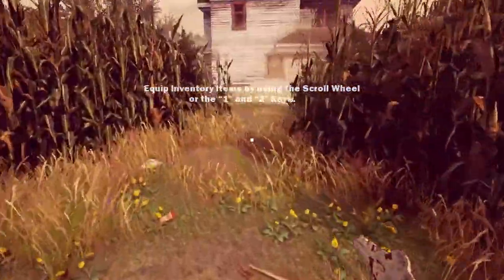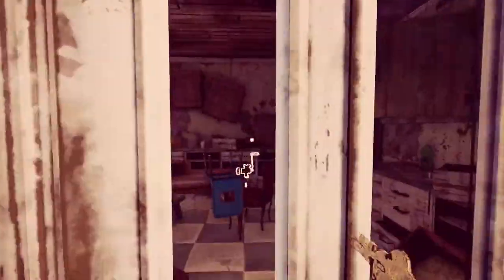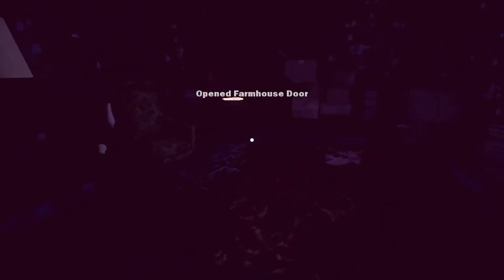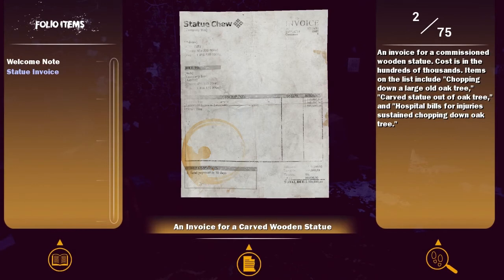So we're about to talk to sentient corn. I'll try this just to not waste time, but yeah, that's what I thought. Let's open this door. Ooh, that is loud. I think everyone's going to yell at me. I don't think this is a horror game, so I don't think I have much to be worried about. Let's look at this other item — an invoice for a commissioned wooden statue. Cost is in the hundreds of thousands. Items on the list include chopping down a large old oak tree, carved statue out of oak tree, hospital bills for injuries sustained chopping down the oak tree. It is a comedy.